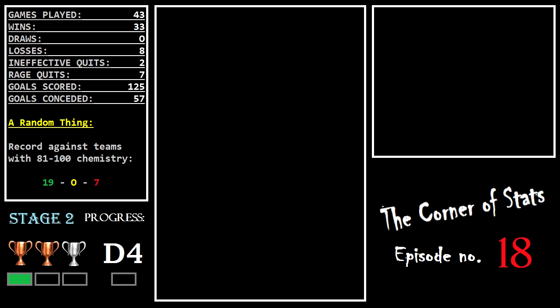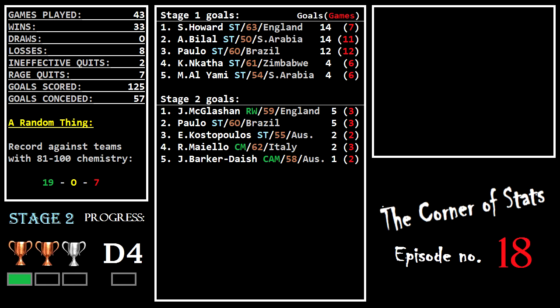Looking at the top scorers of Stage 1 and Stage 2: Stage 1 is over, and Steve Howard was the top scorer with 14 goals in 7 games, just beating out Amar Belal who also got 14 goals but in more games. In Stage 2, McClashen and Paulo have both got 5 goals in 3 matches, but McClashen has more assists — probably by one or two.